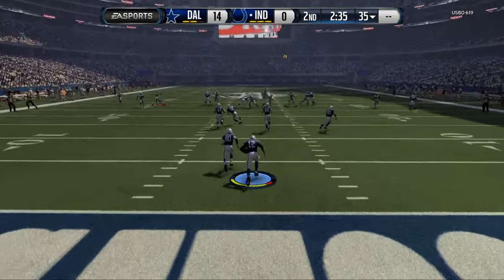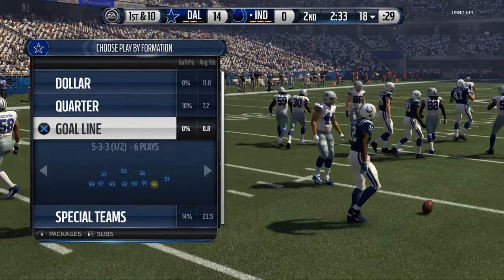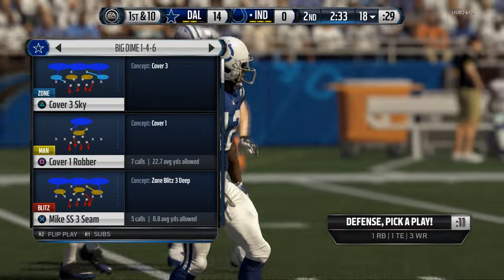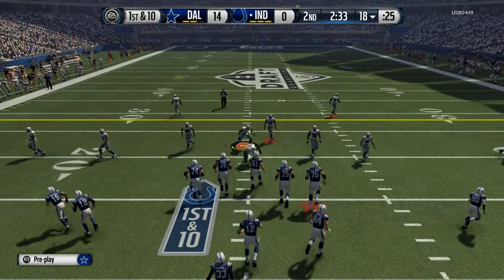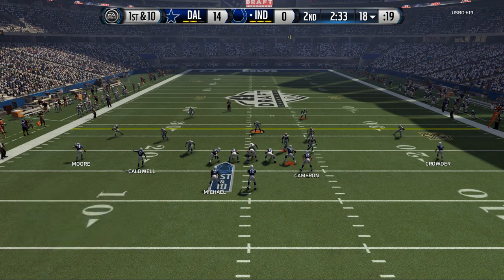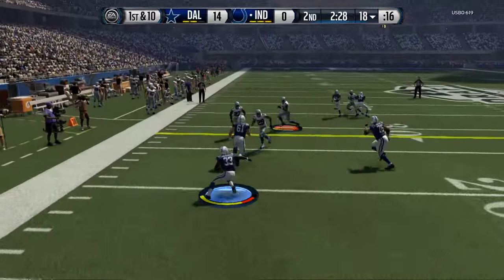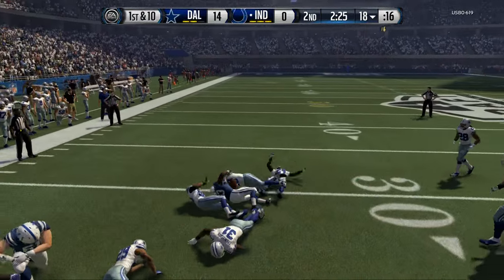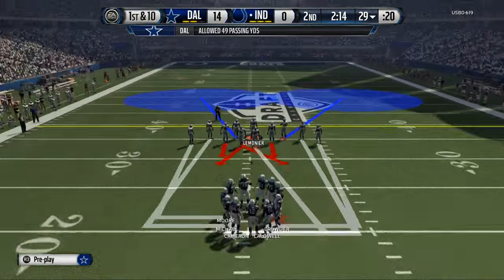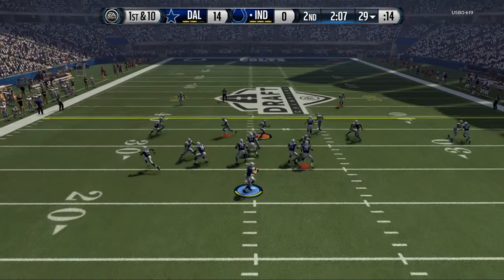Defensively the two-man-under worked pretty well. A little draft champion strategy specifically — I'm up two possessions and get the ball at half, so I'm in a really good position to win. This is where a lot of people go wrong — they start blitzing and give up big plays. But this is where you really go streamline and heavy two-man-under. The chance of them getting a big play against two-man-under compared to cover three is extremely rare against two-man-under, whereas cover three it's actually pretty common.